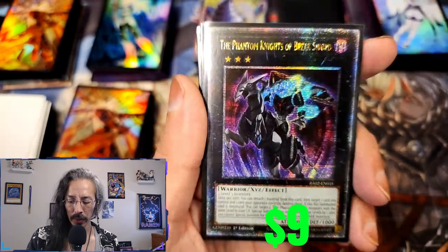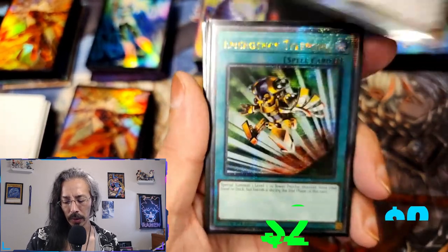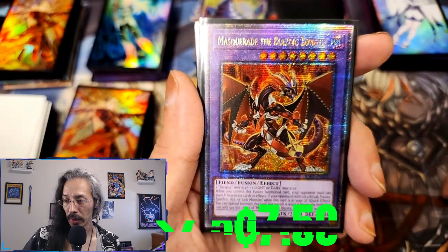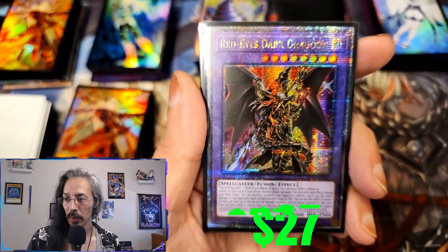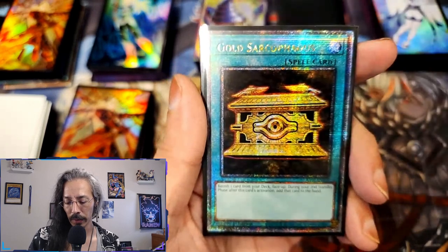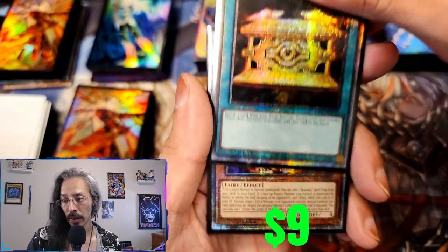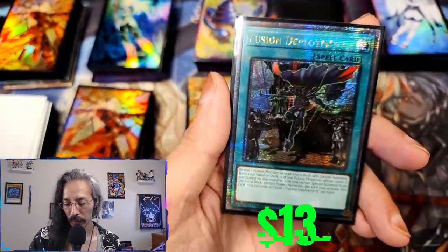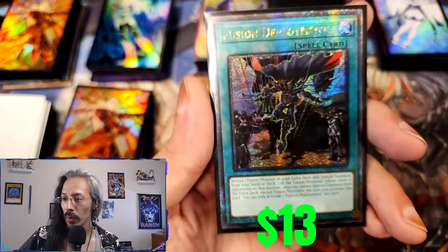Clear Wing, Break Sword, Emergency Teleport, Masquerade, Red-Eyes Dark Dragoon, Gold Sarcophagus, and Diluber the Jester of Despia — oh, and Fusion Deployment.